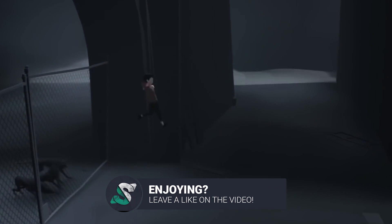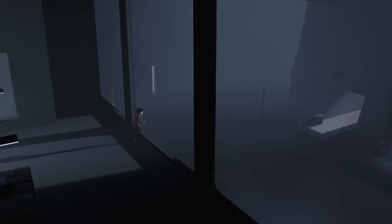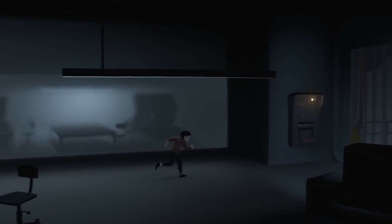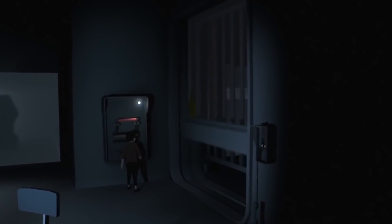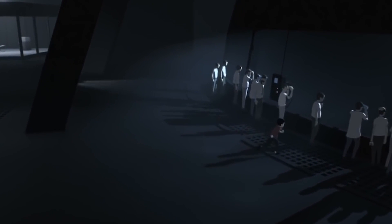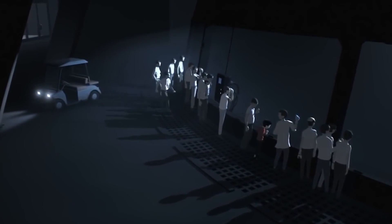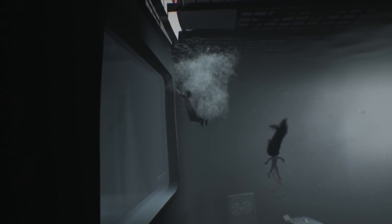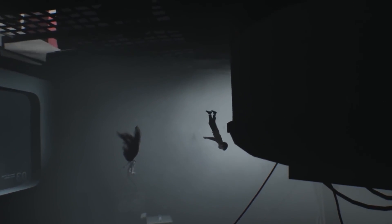Inside is a puzzle-platformer where you control a boy in a dystopian world solving environmental puzzles and avoiding death. The unnamed boy explores a surreal environment that is pretty much dark, with color used sparingly to highlight parts of the environment and mostly silent with occasional music. This has become like the signature audio-visual style that Playdead uses. It features similar 2.5D gameplay elements just like Limbo, and Playdead switched from Limbo's custom engine to Unity in order to simplify their development process.